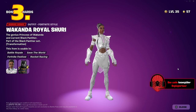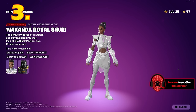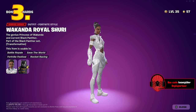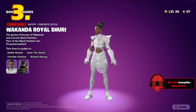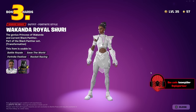At number 3 is the Wakanda Royal Shuri skin. I love this all white skin — it is simple but so clean. It is probably the skin I'm going to use the most, even more than her Black Panther outfit probably. I love the little pink glow on the chest and on the arms. This skin just looks so good. So clean, so simple. Easily my third favorite skin in this battle pass.